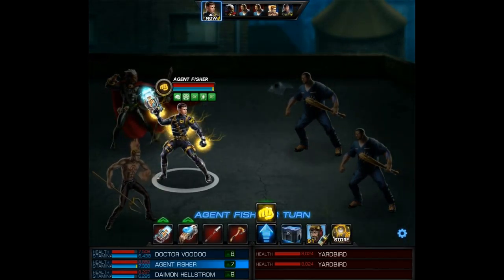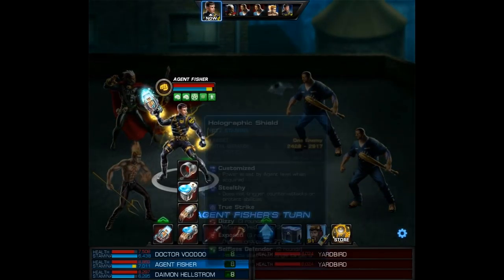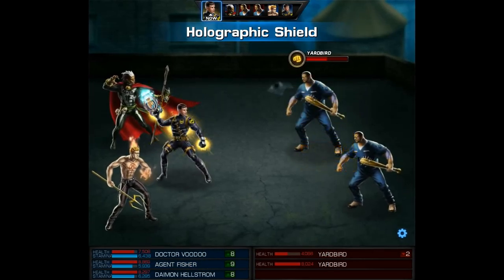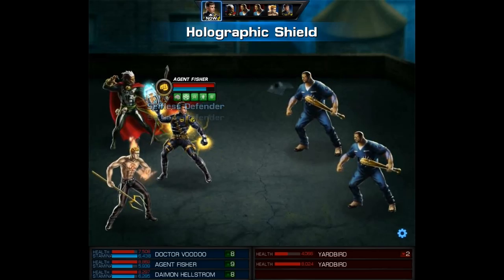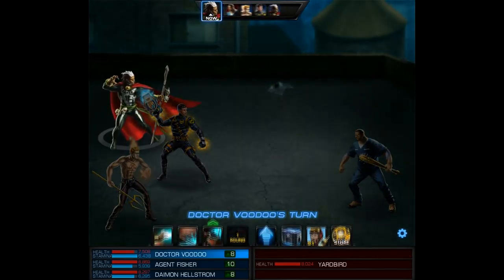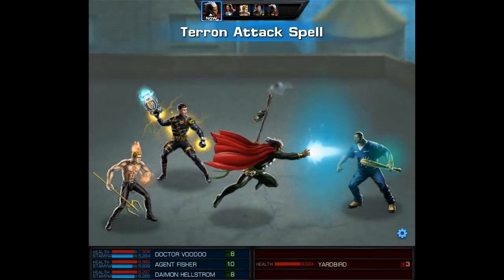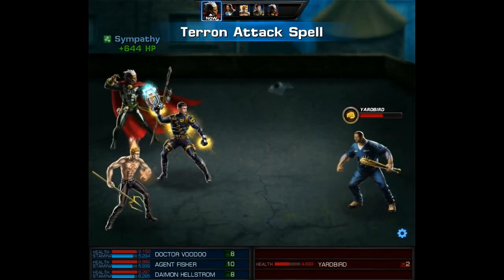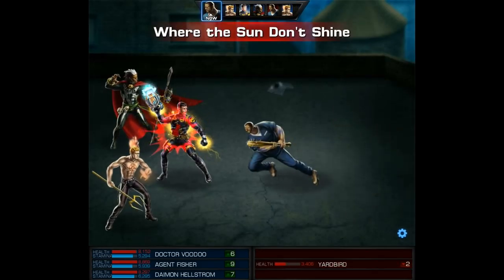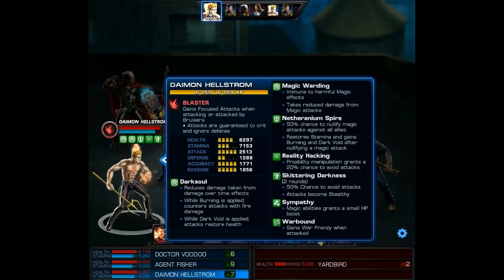Another thing to think about when it comes to Niko is the fact that she will have bleeding stacks on her. Yes, she is supposed to reduce bleeding damage, but even if she significantly reduces it, you could use a character like Sabertooth. If you attack her with Sabertooth, you could easily gain blood rage, so basically facing her will give him access to his major damage potential even earlier in combat. These are just some early ideas — there's probably plenty more counters out there, so there's no need for nerf threads or any talk like that. I mean, she's not even out yet, so it's kind of crazy to begin with.